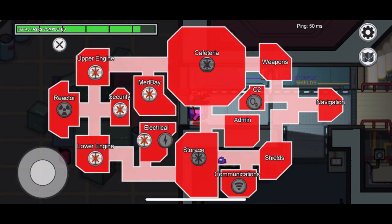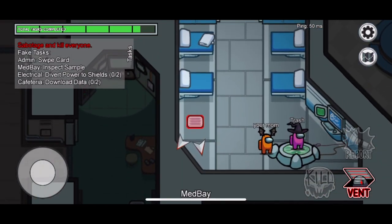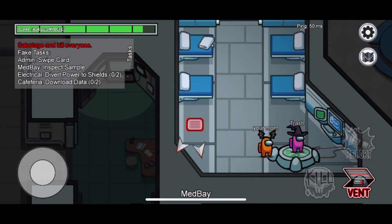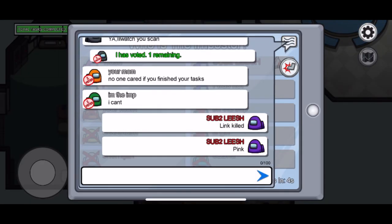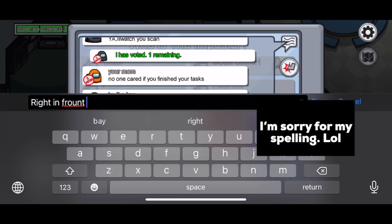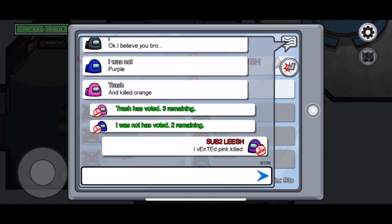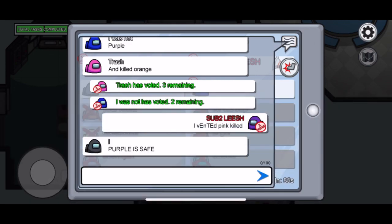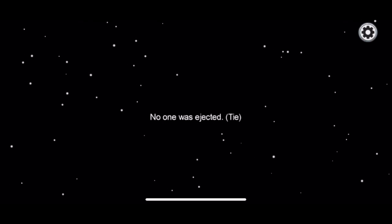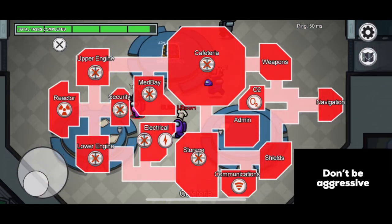As a crewmate you'll be able to catch imposters killing on cameras. You might also see two people go into admin and only one come out, and then someone finds a dead body in admin — you'll know who it is. For the imposters it's very good because you can quickly vent out of the security room, kill, vent back, and you'll still appear to be on cameras. When people find the body, you'll be nowhere near it. I use this strategy almost every time I'm the imposter and it works — I survive till the last round every single time.